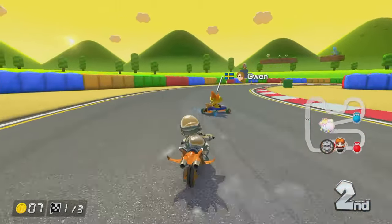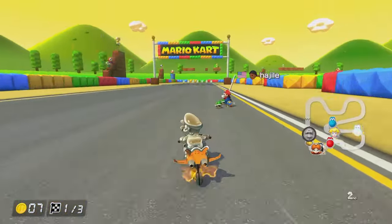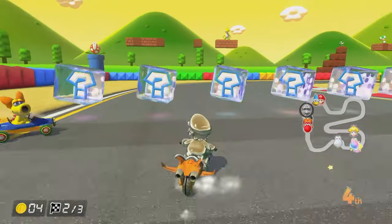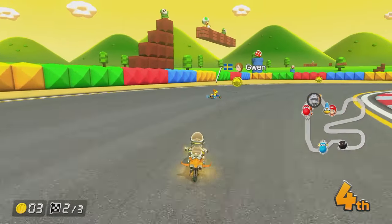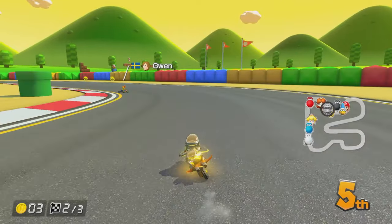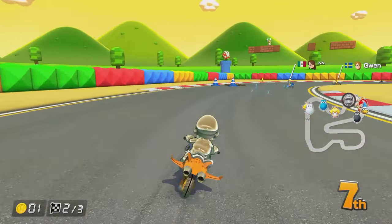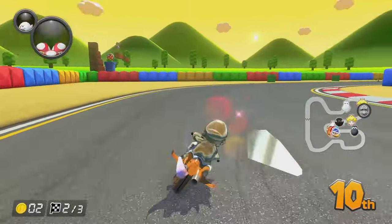We're actually doing not too bad here. We're keeping up with Gwen at least. Here comes Mario, taking Gwen out and we're getting red shelled as well. Still in third place though, which is okay. That's really bad - we've just been shocked after the item box, which means we're probably going to get destroyed here in just a second. Let's see if I can get these coins. I got one. Okay, why do you have a super horn? I want a ninth place box. Tenth place will do.